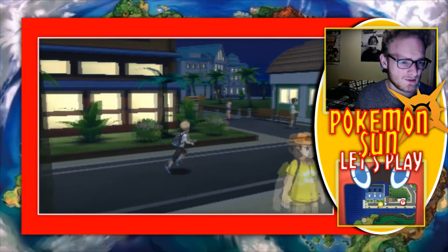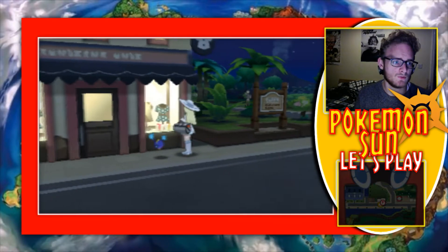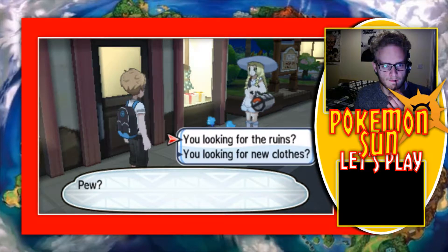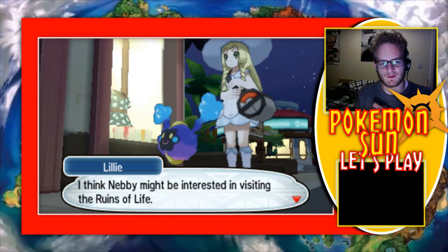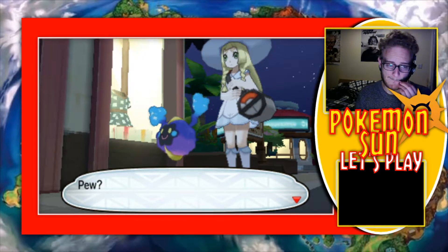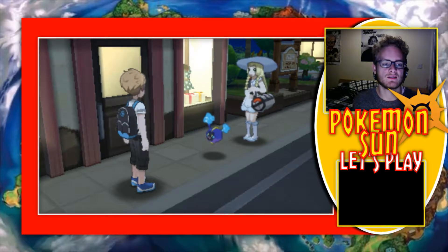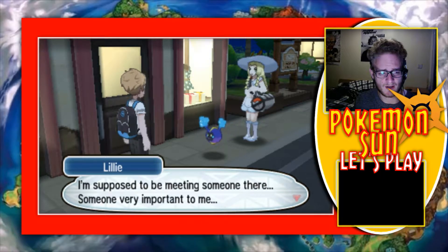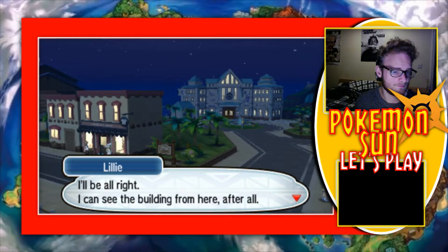The ferry terminal — oh, we don't need to go to the ferry terminal. Let's just have a look around. I'm going to go buy some clothes. I'm guessing this is the tourist bureau. Oh, look, more clothes. Are you looking for the new clothes? Oh yes. But this little fellow will hardly sit still. I think Nebby might be interested in visiting the Ruins of Life — apparently they house the sacred guardian of Akala Island, a creature called Tapu Lele. Oh so Tapu Lele is the one of this island, fair enough. I wonder if you'd like to come with us when we go to visit the ruins? I think this thing is the legendary Pokemon — I haven't looked it up, but I'm just going to say it right now.